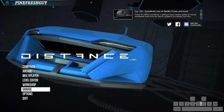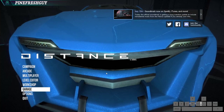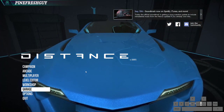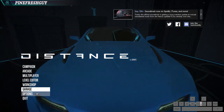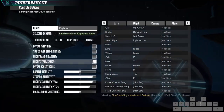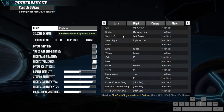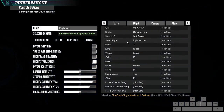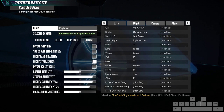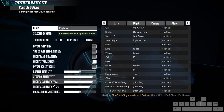That leads us on to options and in-game settings. In terms of changing in-game settings, a lot of it is down to personal preference. The main ones I would check out are in the control settings. Steering sensitivity and the flight sensitivity controls are something I would consider changing, especially if you've decided to stay on keyboards. I've turned them up to a certain degree as I think it makes the game more responsive.